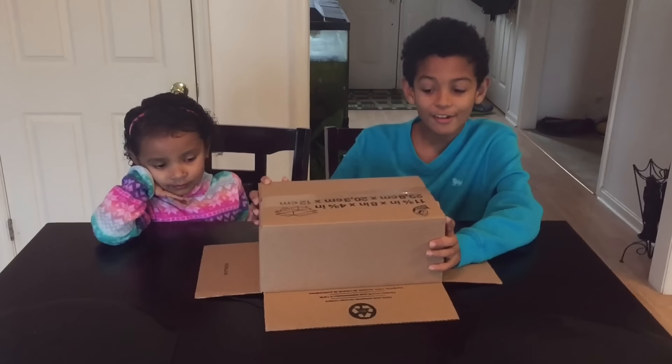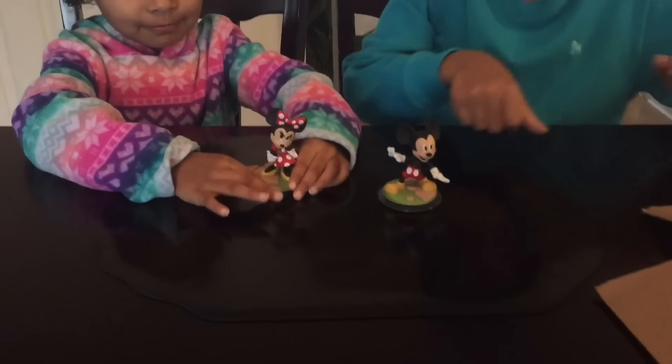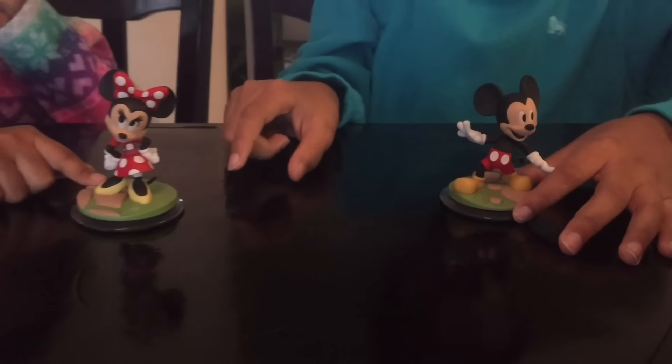What's up everybody, Tio Turo here. We got this box here. Let's see what's under it — two Disney characters, Mickey Mouse and Minnie. We are going to customize these as King Mickey and Princess Minnie from Kingdom Hearts.